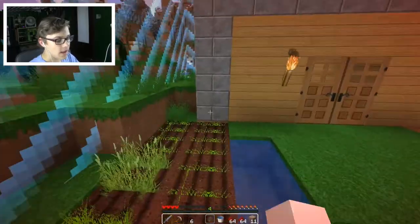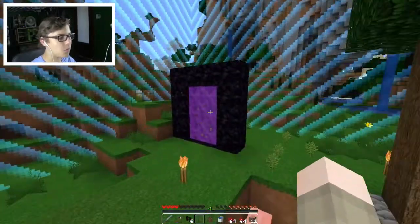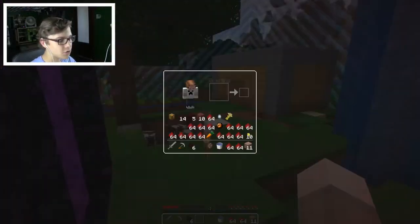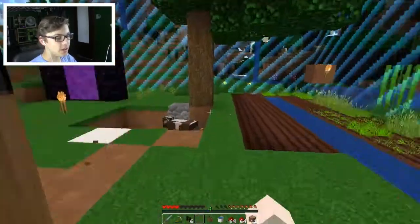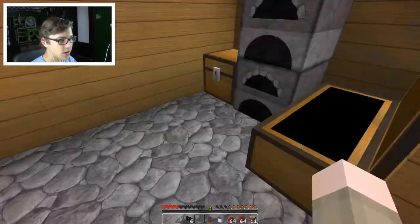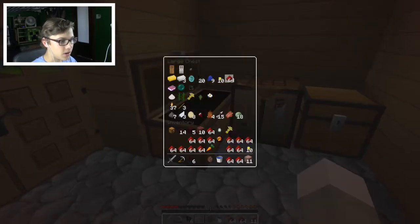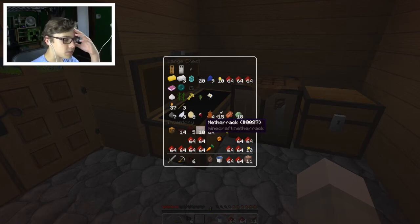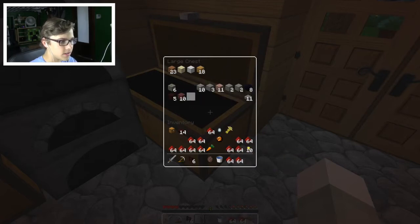Today we're going to be spawning in this villager. I'm pretty sure mobs can walk outside of this world barrier, so I want to be really cautious because I do not want him to leave. We're gonna have to make a little pen for him. First let's deposit all this redstone - why did they give me all this redstone? Let's make a little new nether sort of storage lane.